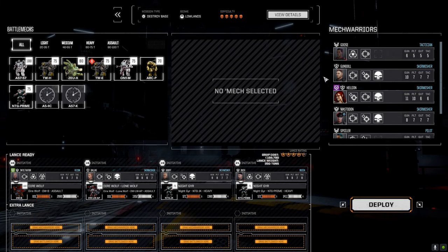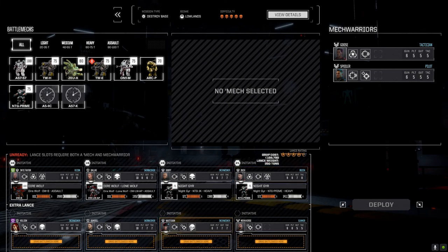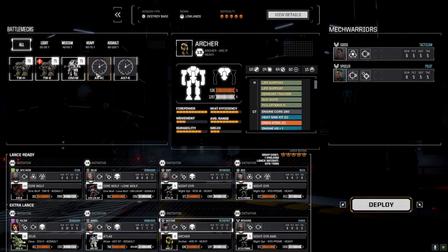We're running two lances again. Gundal — we got Mastodon back. We almost lost him; there was a random event where his wounds were more than expected and he got three more injuries. We paid a hundred thousand to make sure he didn't die. Bringing the Zeus, the Atlas, and dropping the Timber Wolf since it wasn't working out. I want to bring the Archer for long-range firepower on this destroy-base mission.